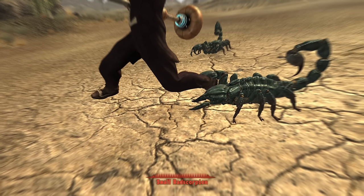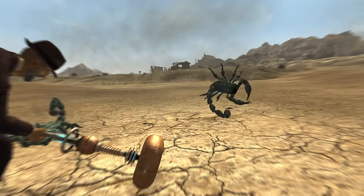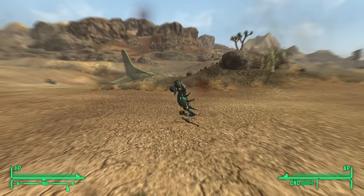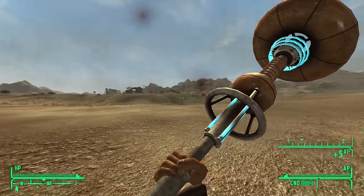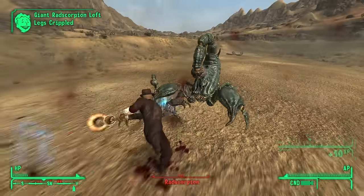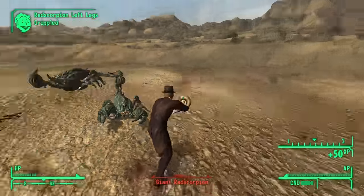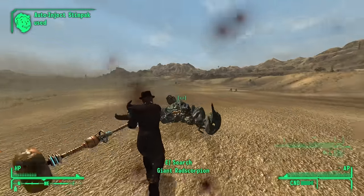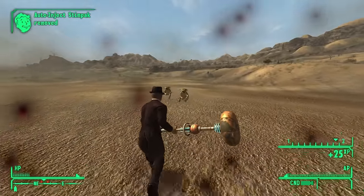X-2 Antenna — if you play Old World Blues, you can't miss this one because you'll grab it as part of the main quest. Look at this beefy boy — it takes up so much of your screen. Very slow attack speed, but when it connects it does fantastic damage, and it gets extra damage versus robots and power armor users, which is a nice little bonus. It works fantastic in the DLC, and it's not as useful outside of Old World Blues, but it's still pretty good.